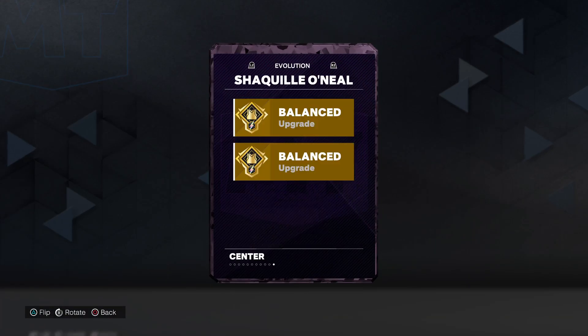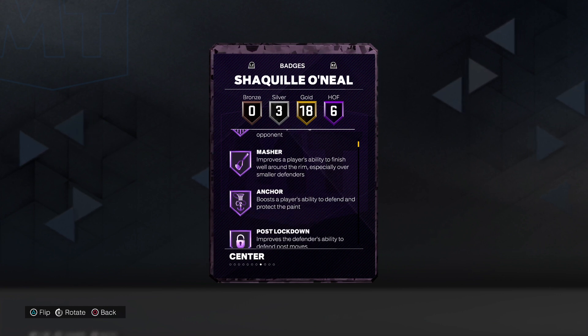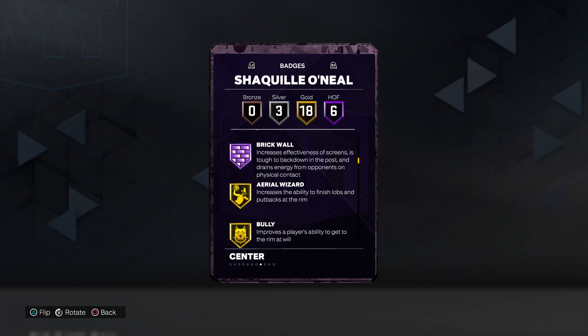Let's at least give it an accurate badge count. We got 6 Hall of Fame badges: Backdown Punisher, Masher, Anchor, Post Lockdown, Box Out Beast, and Brick Wall.